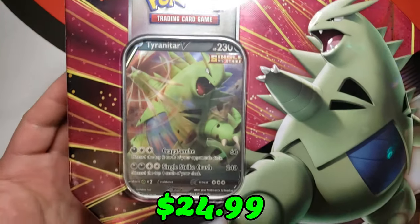Yo, what is up guys, welcome back to another video. I've already covered this product before, but now Target has come out with the 2021 reprint of the V Striker Tin. This is the Tyranitar V tin — we're gonna go ahead and see if the packs in here have changed. Let's get into this opening right now.